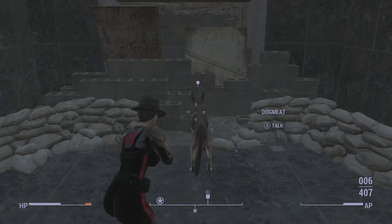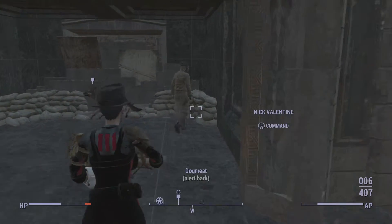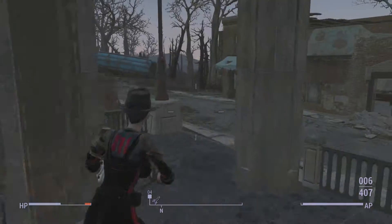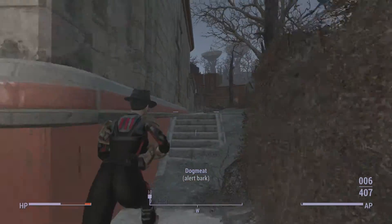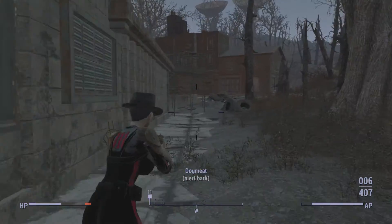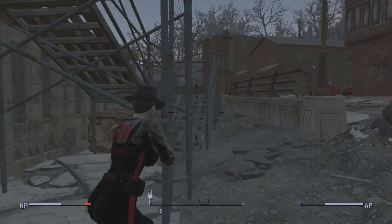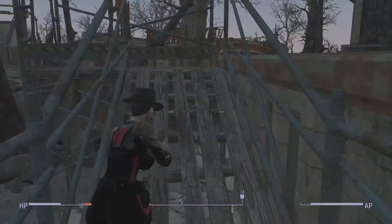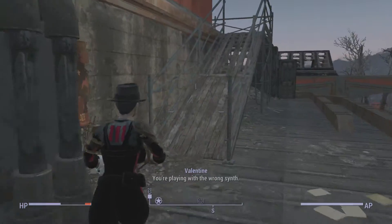He might even be in here. Yeah, I think he is - he's in Fort Hagen. What have you got to say, Nick? Right, we need to get in here. I'm guessing there's a back entrance. Yeah, check this out. Turrets. There's turrets. Ooh, there's turrets.